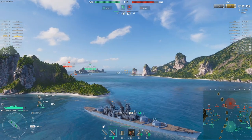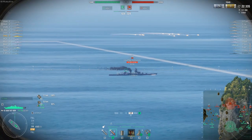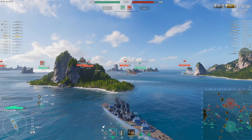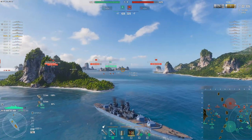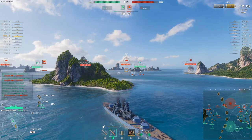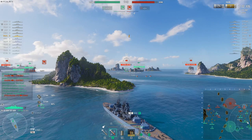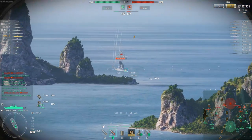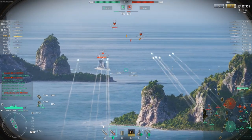As you can see, the Carnot is still just sitting there bow-in. And as you can see, those damage numbers are a little bit low. If that was a Georgia, that'd be at least a 9 or 10k salvo right there. But Georgia does hit a lot harder than the Yatsun — it has a higher AP DPM.